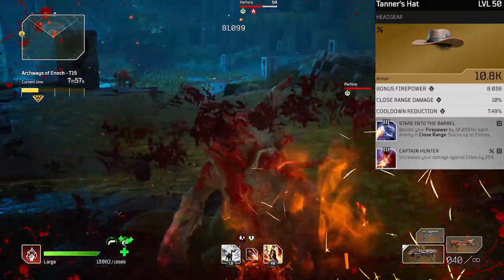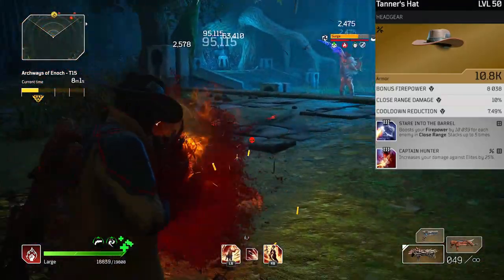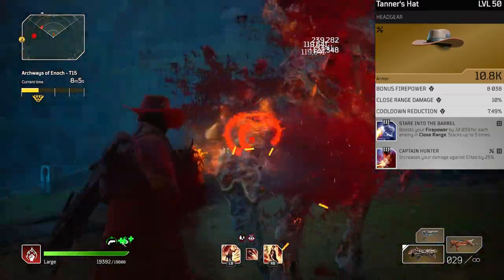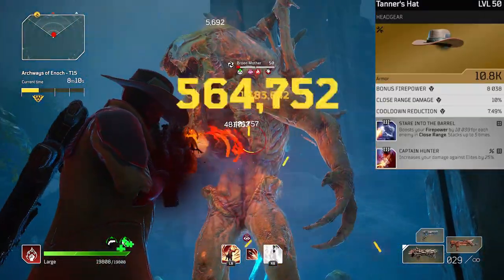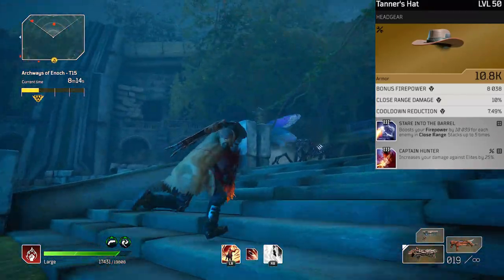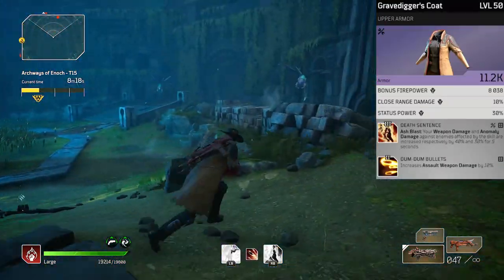For our helm we are using Tanner's hat — A, because you look dope as hell, and B, because it has exactly the attributes we need: bonus firepower, close range damage, and cooldown reduction. We want cooldown so our ash blast comes back as quickly as possible. You're gonna see only offensive mods with this setup. We've got staring down the barrel — beautiful when we are in close, which we always are — and captain hunter to melt elites.